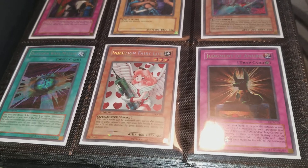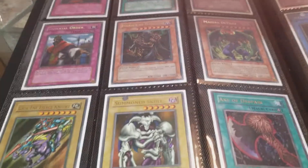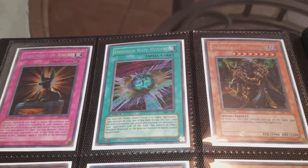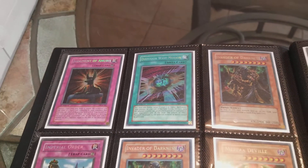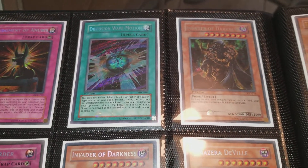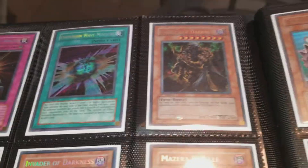Injection Fairy Lily from Legacy of Darkness, Judgment of Anubis from Dark Crisis. I'm not going to keep saying first edition — if it's not a tournament pack card, it's first edition. This is my personal collection binder and I'm selling it because I want to focus on PSA grading mostly, and just start collecting again fresh. That's the fun part — acquiring the cards.